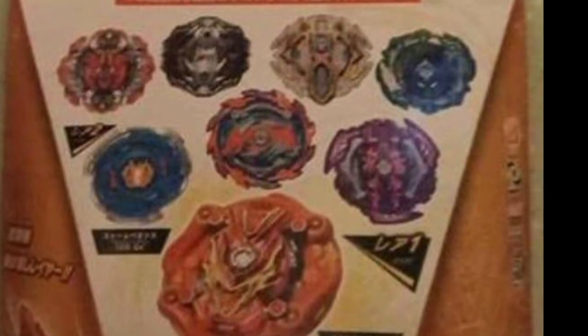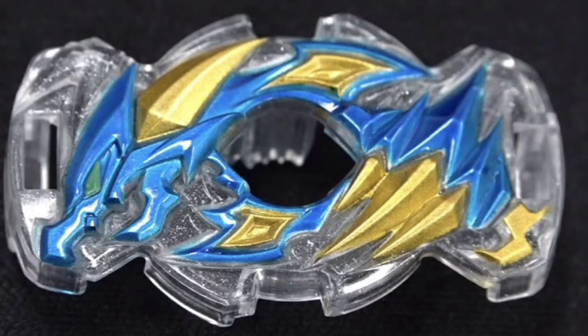So of course the bay in the middle, if you look closer you can see it has the Gachi chip — or I don't know what you're supposed to call it — the metal piece, which is really interesting. And on the back of the box we can take a look at it showing the Gachi system, the three layers, which is really interesting.